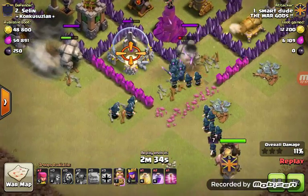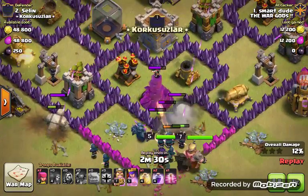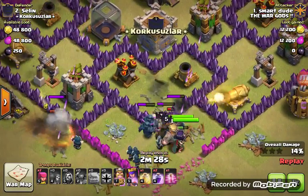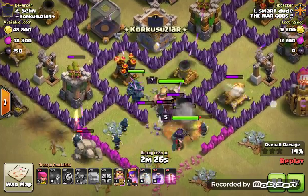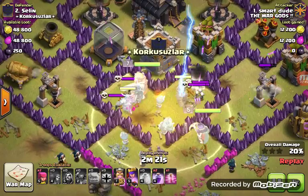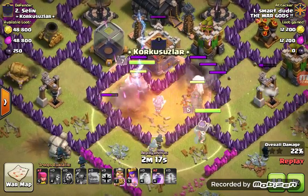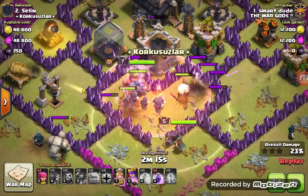He drops two Pekkas, plus a Pekka from the clan castle, King, and Queen. They all go straight to the middle. He drops a healing spell. Soon he's going to drop a haste spell. There are a bunch of skeletons defending against the troops, which really distracted the Pekkas and the troops.